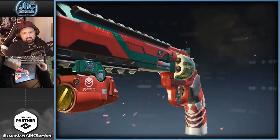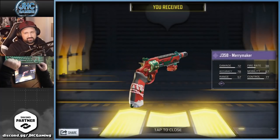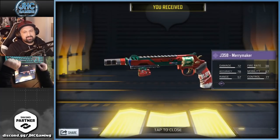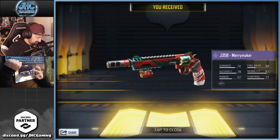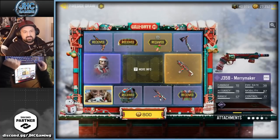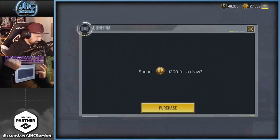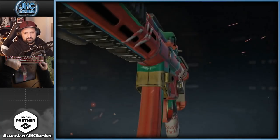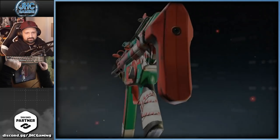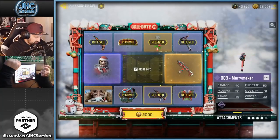There's the J358 — that's a gun I never use. I don't know about you guys. The J358 Merrymaker — I'm an MW11 guy, I always use the MW11. I just use the J358 to grind the camos and that's it. Let's keep going — oh, the tomahawk, the combat axe. 1300 next. There's still the calling card I see.